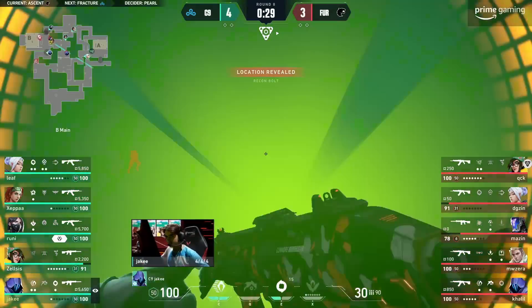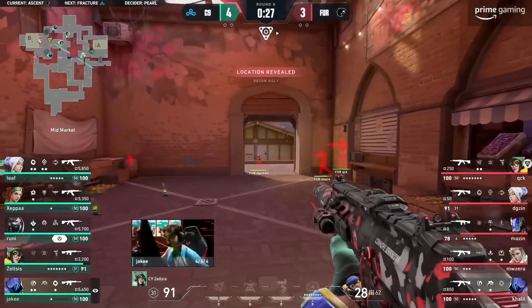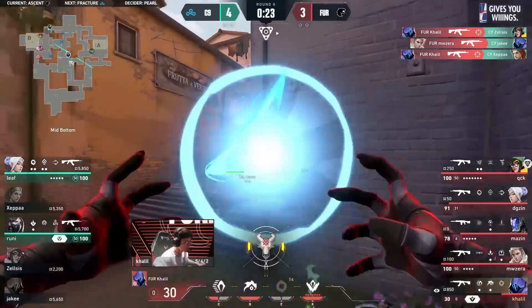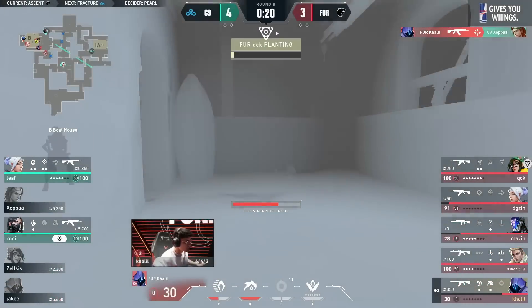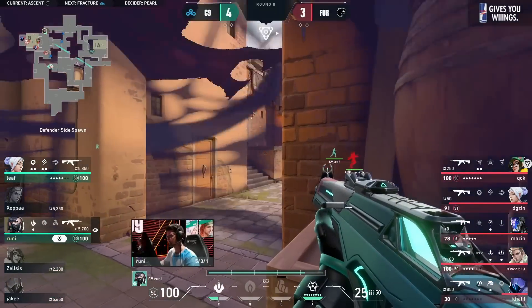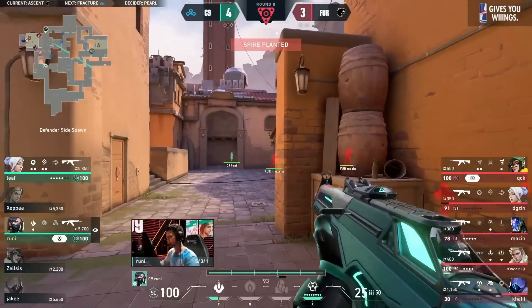DG's late in the round, he can't do anything — he's darted out too, he's gonna die. Khalil was in such a good spot. Once they took mid, QCK dropped an alarm bot to make sure there was no push through. Zelsus walked into it. They left Khalil as a trap and he gets two easy ones.